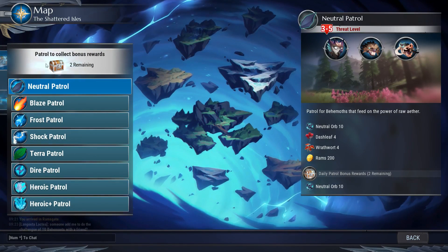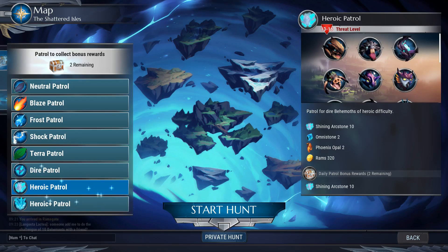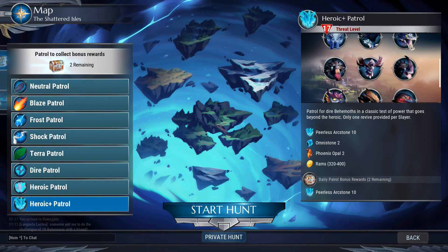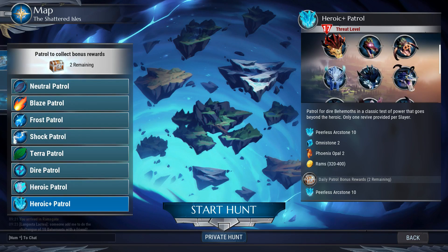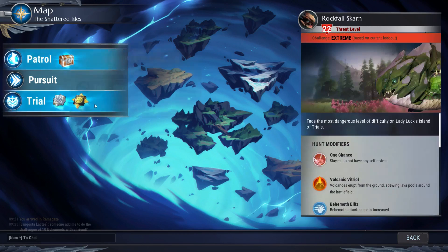In heroic patrol, with the introduction of the new behemoth tempest born stormclaw, they made it so that all behemoths in heroic patrol will also be in heroic patrol plus. This should address the big complaint of getting Shroud seven times in a row or Rezakiri 20 times in a row, helping mix and match the behemoths in your runs. Also, trials has a new one this week — rockfall Skarn.